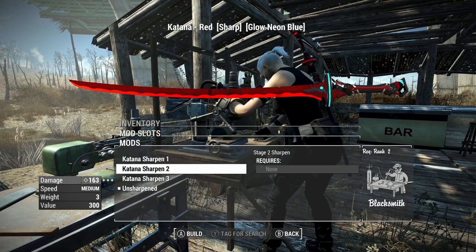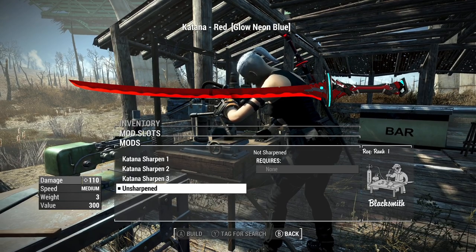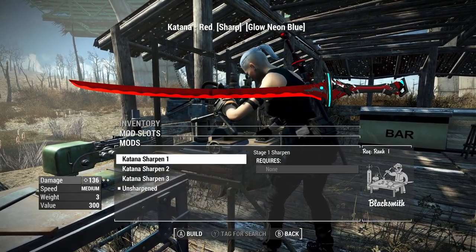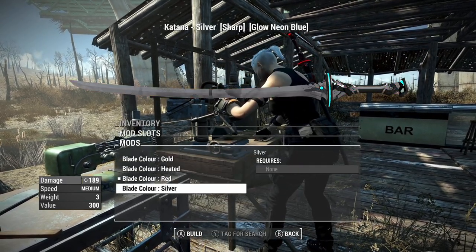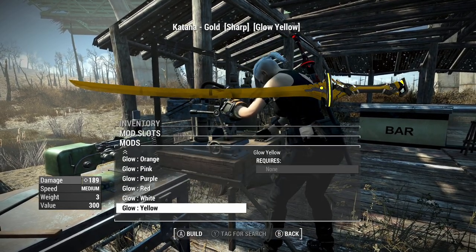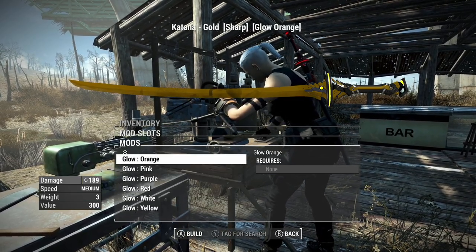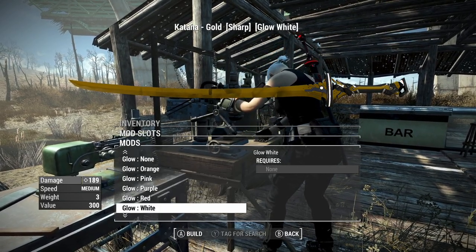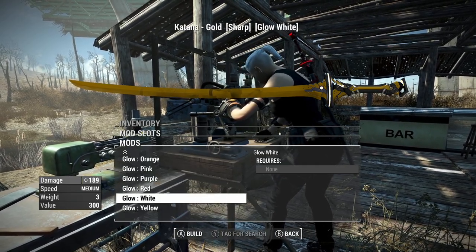And then you can sharpen it, so obviously you can make it do more damage, and this requires higher and higher Blacksmith perks. By default you have unsharpened, you can make it Sharpen 1 with the same perk requirements for making it at all, but obviously you want to make it Sharpen 3 to make it do the most damage. I think there are some interesting color combinations here — like you could do a gold with a little bit of yellow glow, I think that would look pretty sick. Orange looks very yellow to me too — they look very much the same. Maybe that's just my display thing, but my display is how I'm seeing things.